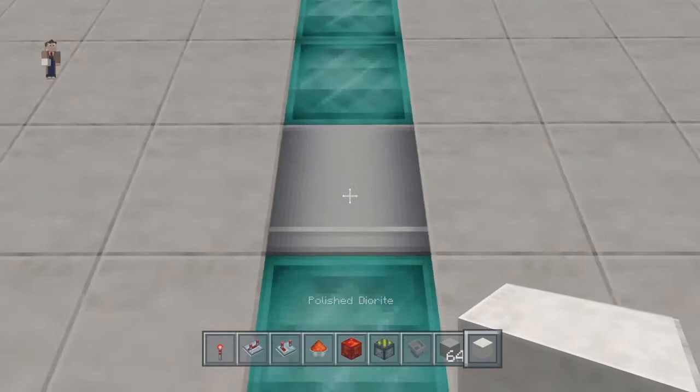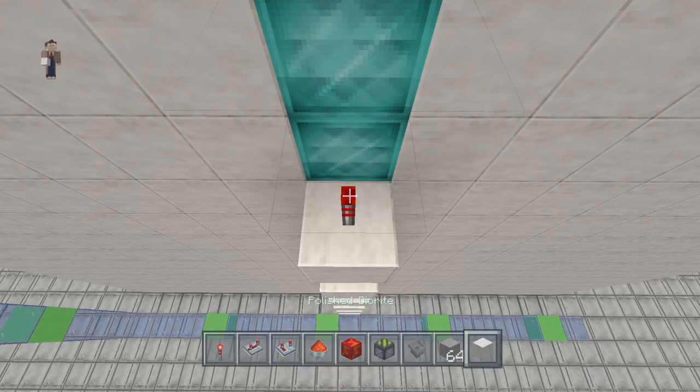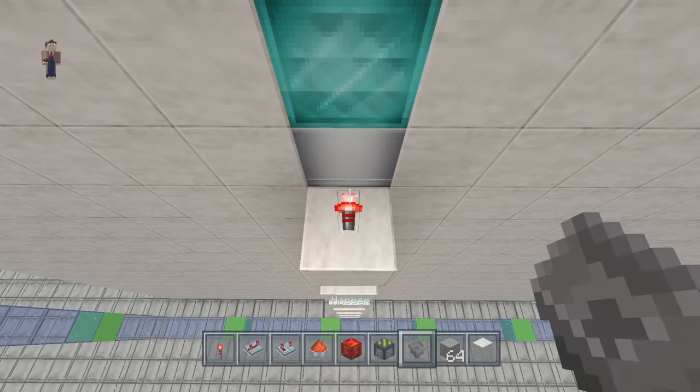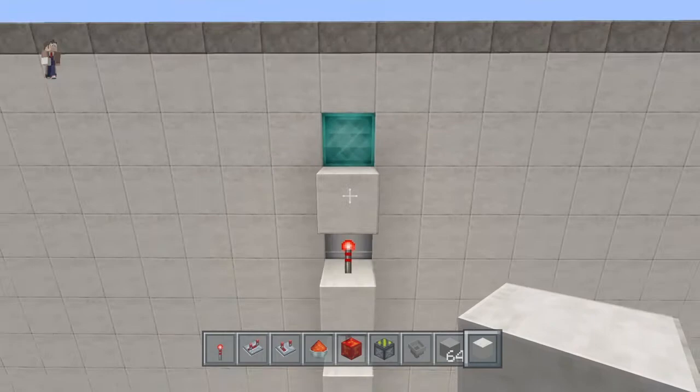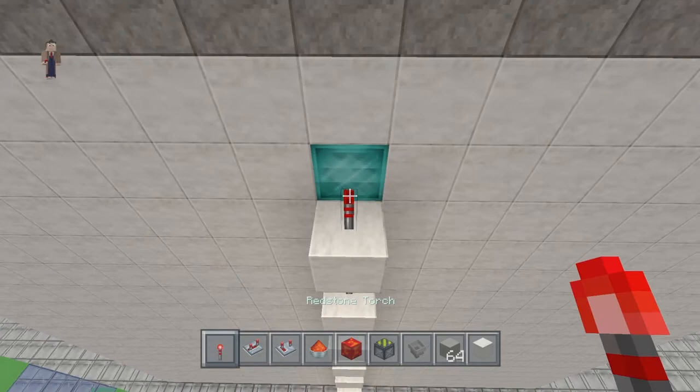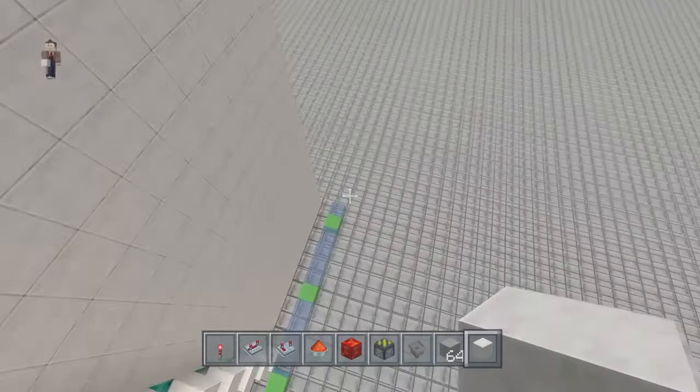Just keep going up until you get to the top dispenser. Put one on top and you can stop there. Make sure to put a half slab on top of that tower. You can take it all the way up to be in line with the top of the roof. I'm pretty sure the very top one does nothing, but I want it in line with the roof. Then go do the other side and come right back.